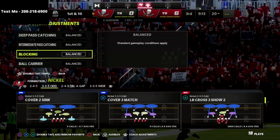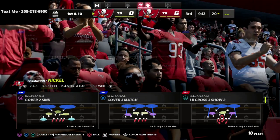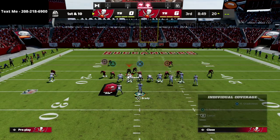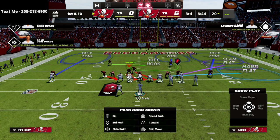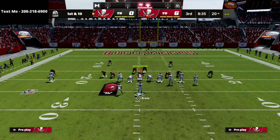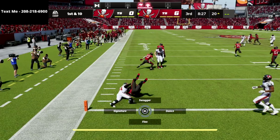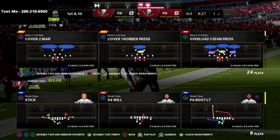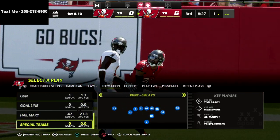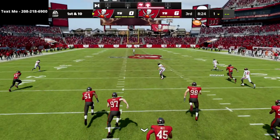Now I want to get into another coverage look. Let's go over LB Cross again — I'm going to put the quarter zone out there and the flat. You can actually base align against Gun Bunch and it's not terrible from an alignment perspective. Take a look at this basic flood — watch the receiver with shading outside. You can see how the coverage sits on it. That's the combination of shading outside and putting the inside quarter. Once you start stopping the flood concept, that's where you have to start foundationally.